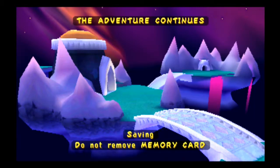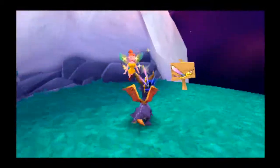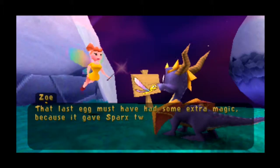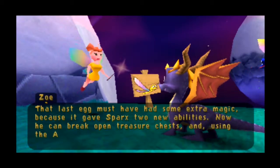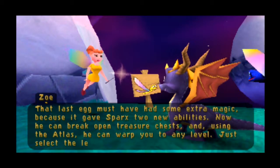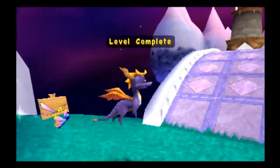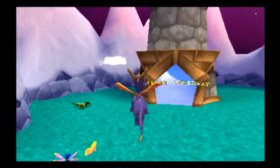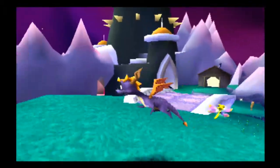How could our boss be defeated so easily? This is shenanery! That last egg must have had some extra magic, because it gave Sparks two new abilities. Now he can break open treasure chests. And using the Atlas, he can warp you to any level — just select the level you want and press the square button. Now those two abilities are quite useful.